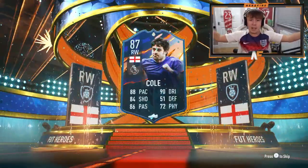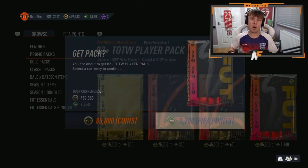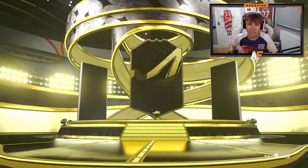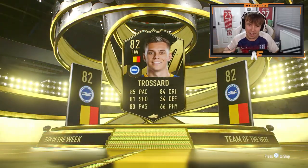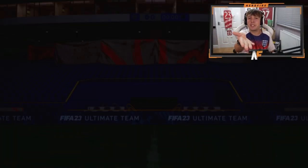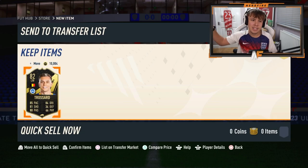We've also got an 82 plus Team of the Week player that we'll open up on mine. Just wait for that. Imagine getting hard — it's not even above an 84. It's Trossard. It's fine. How is that more expensive than the hero pack? I will never know. But Trossard is the one we get.